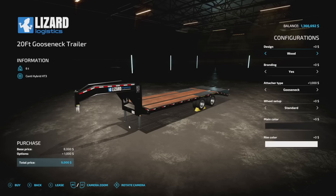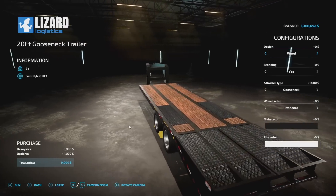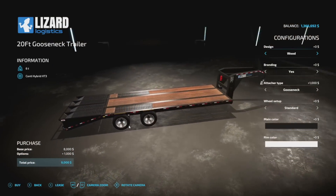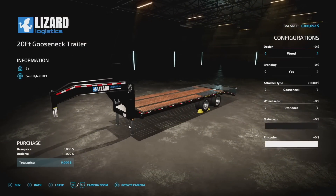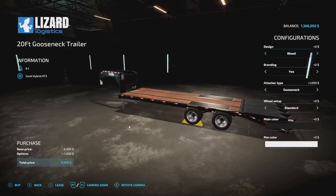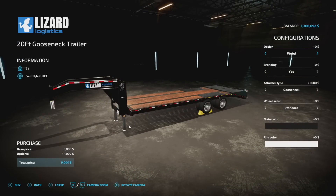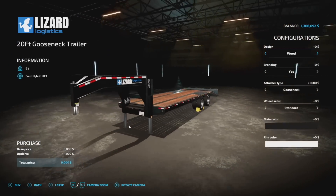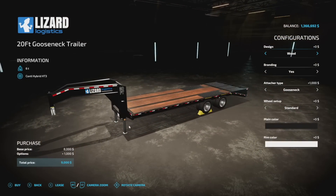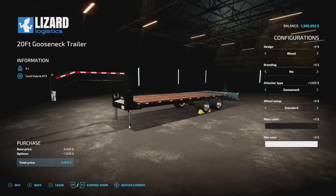Next we've got a mod from 82 Studio — actually two of his mods today. The first is the Lizard Logistics 20-foot gooseneck trailer. The '82 Logistics' branding couldn't be used anymore, so it's a custom Lizard brand from him, which is really cool. This was the first mod he ever released for Farming Simulator 19, and it's fitting that it's his first tool mod for FS22. It weighs six tons. Design options include wood or metal, and branding yes or no.